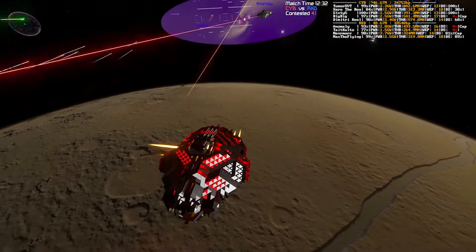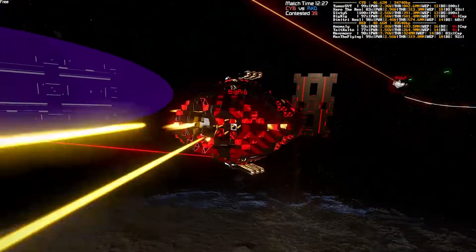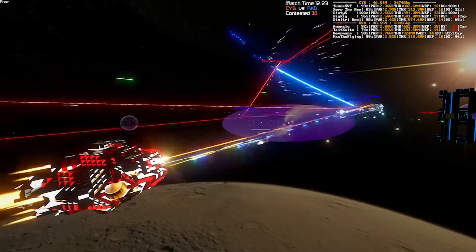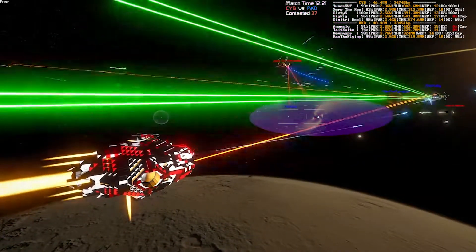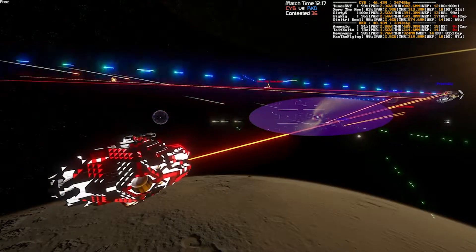Speaking of being able to pick, I believe Big Rig would pick to be anywhere else right now as he starts taking damage. His shields are down — it's going to start wearing right through as Sharon starts blasting. Anomaly got into range. This is not where he wants to be. But Big Rig is just fine with this — it's his job. If they're shooting at him, they're not shooting at his teammates.